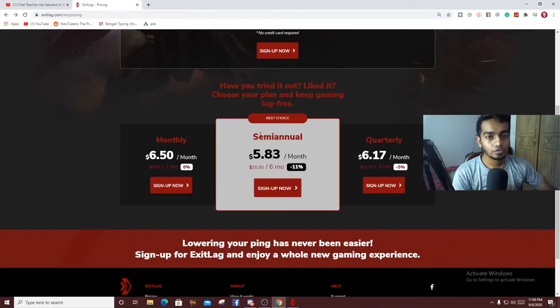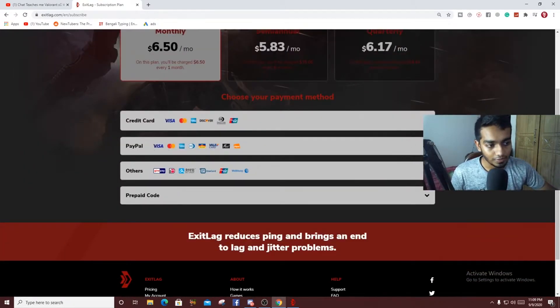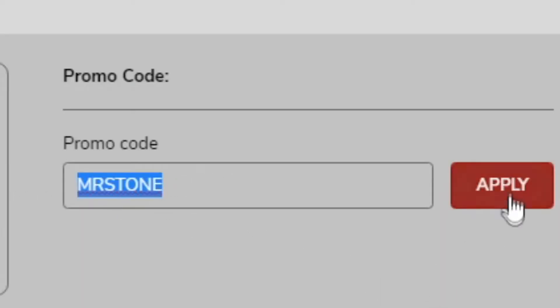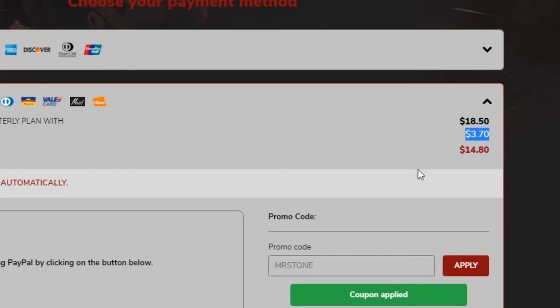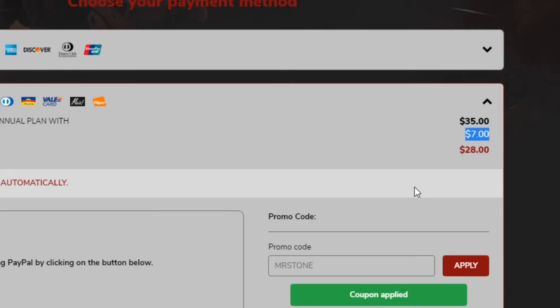As soon as you're here, press sign up and you can pay with all these options — I pay with PayPal. When you type 'MrStone' in the promo code and apply: for one month you get $1.30 discount, for three months you get $3.70 discount, and for six months you get $7 discount — and that's a steal. Use code MrStone at checkout and get 20% off.